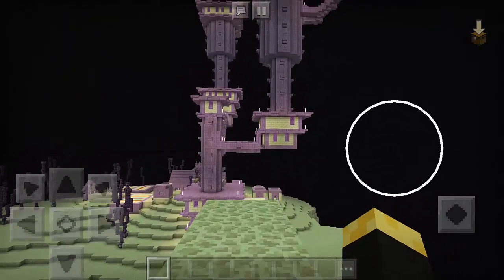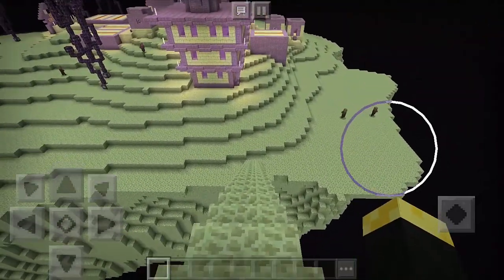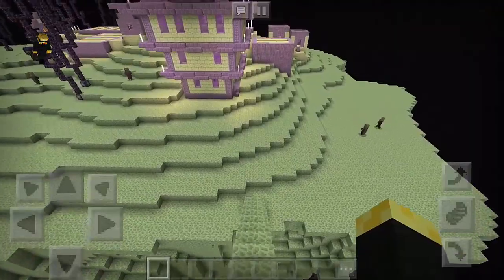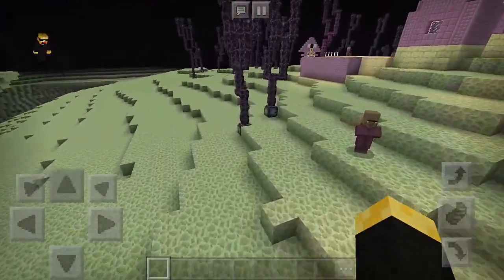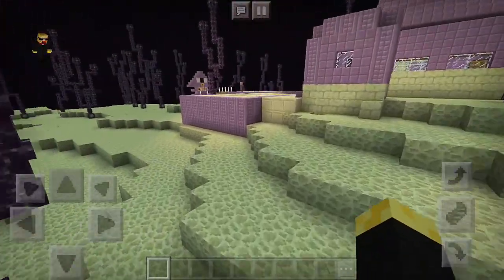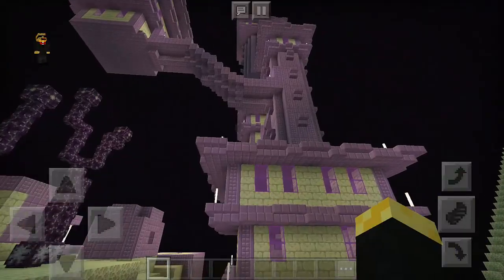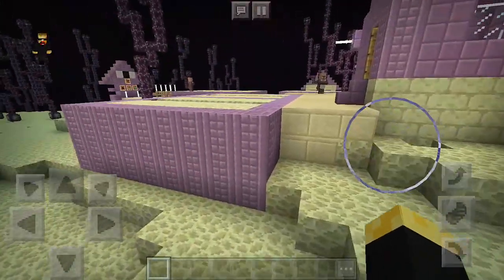Looks like this is the End Village. Look at this — this is the End City, and we have a stair all the way going down. So why don't we just fly? And we have some villagers here in the End Village.